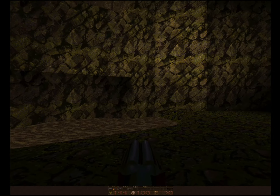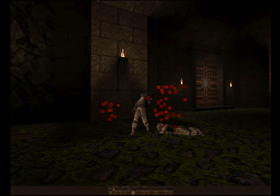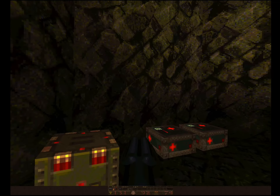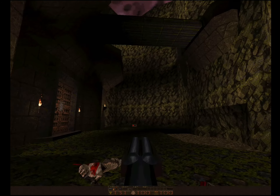Something I want to do is — I believe this is the level that has the secret entrance to the secret level. So what I want to do is play through this level and then do a quick run to the secret level at the end, just to kind of cover everything that's going on.